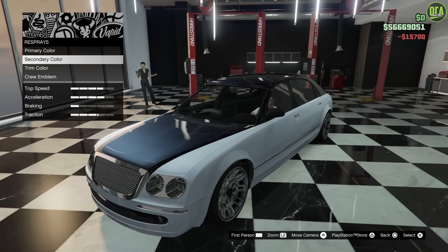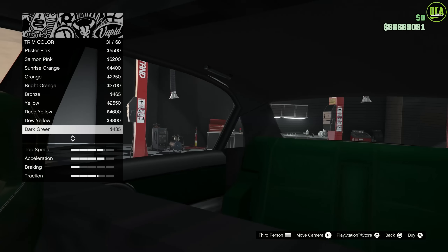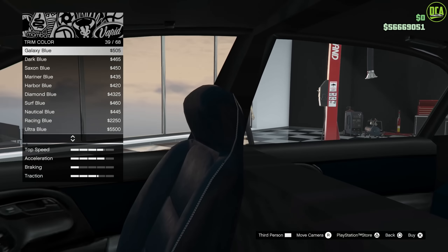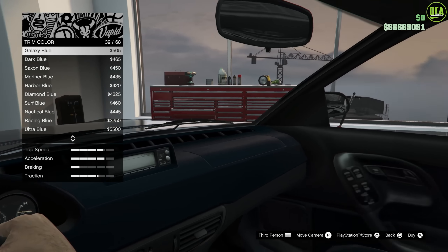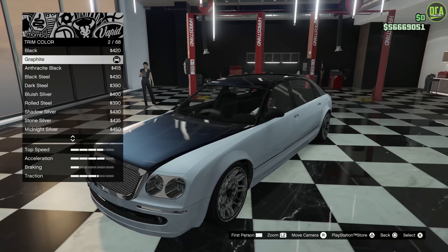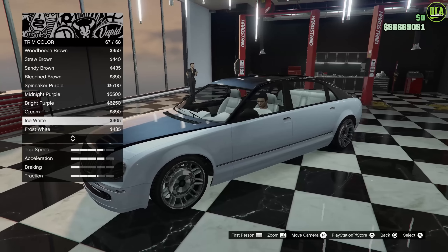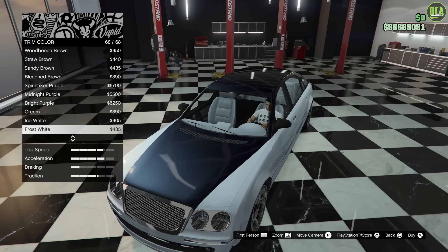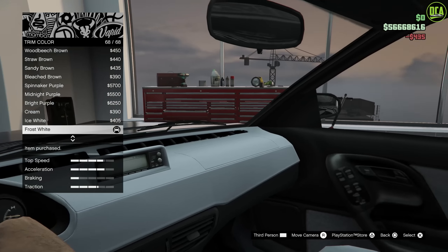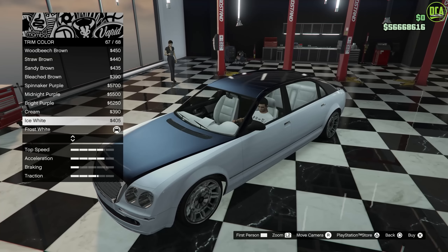This car also offers a trim color for the interiors. A dark blue interior would be a bit excessive, so I think we'll make it match our exterior color a bit and do a nice white interior. Frost white — the ice white is a bit too bright, so we'll do frost white interior. I don't want to do tan either — that doesn't look right here. It'll look a lot better when we have the tints too.